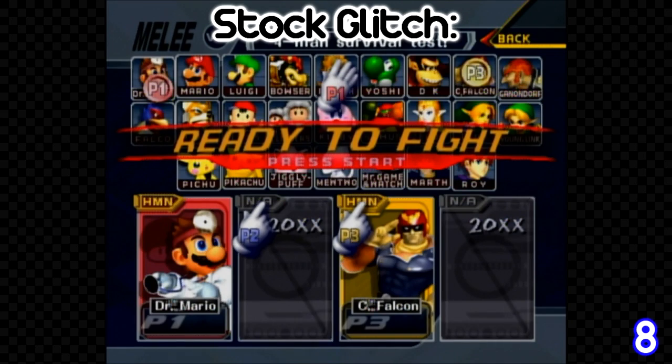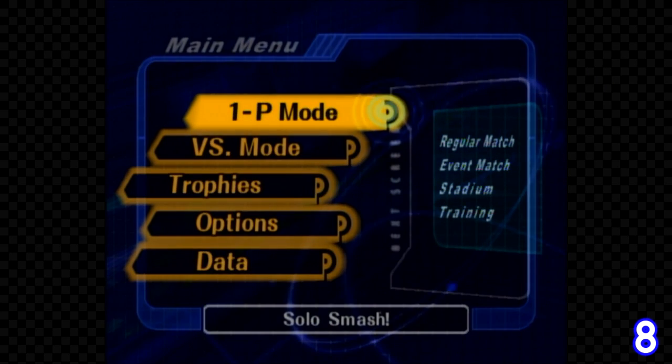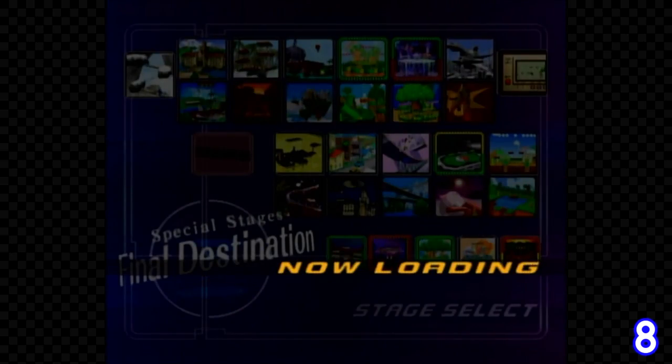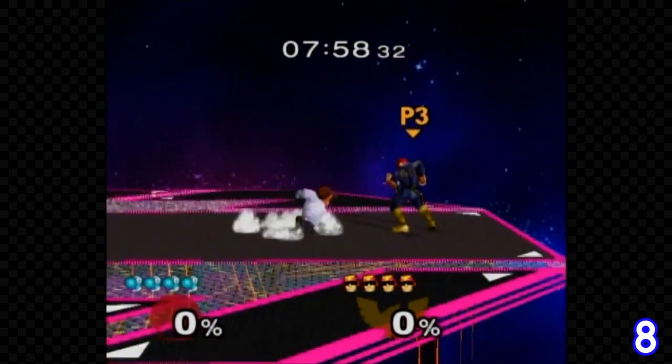This is called the stock glitch and is done as follows. Pick a character, then hover over another character and perform the following inputs. These inputs reset the game while also changing the color of the character. So now when you go back into the character selection screen, you will have your original character but with a different image — in this case, Dr. Mario with Yoshi's image. Going into the match, you will be your original character but with different stock icons.